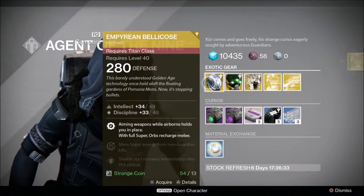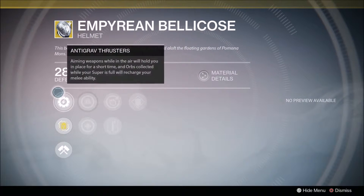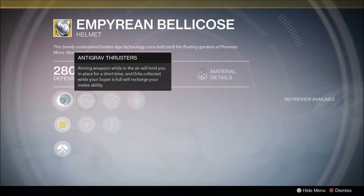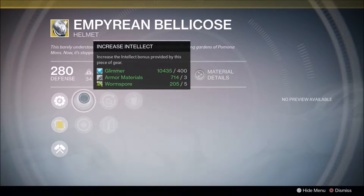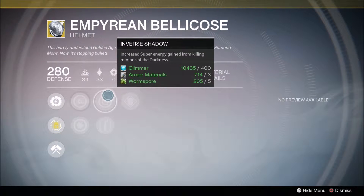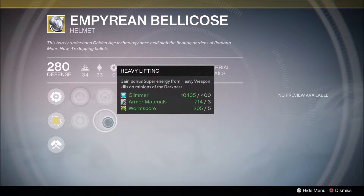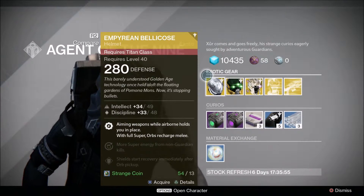We've got the Titan helmet, the Epyrion — the Bellicose. Aiming weapons while in the air will hold you in place for a short time, and orbs collected when your super is full will charge your melee ability. Anti-grav thrusters — not the best perk but still something cool. It also has Inverse Shadow, which gives super energy from killing minions of the darkness, and Heavy Lifting which does the same but with heavy weapon kills. Better already shields recover immediately after orbs are picked up. This is more of a PvP build.